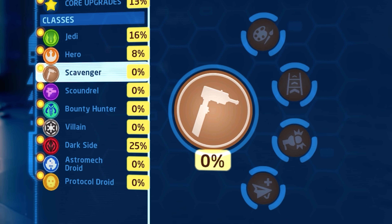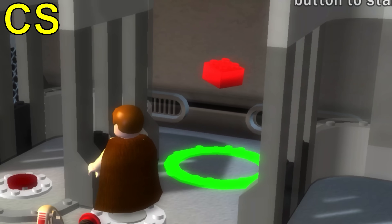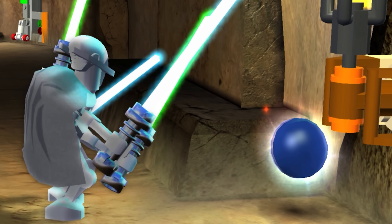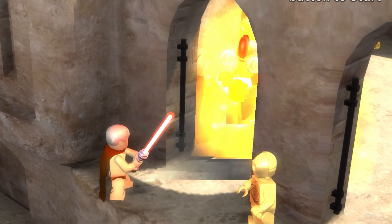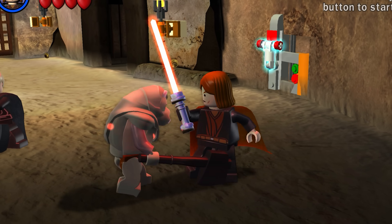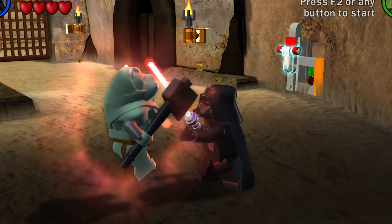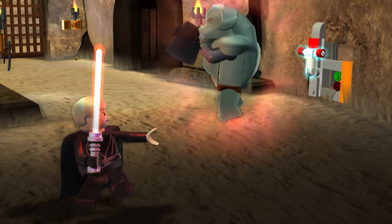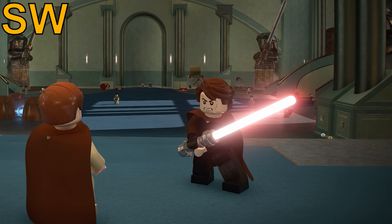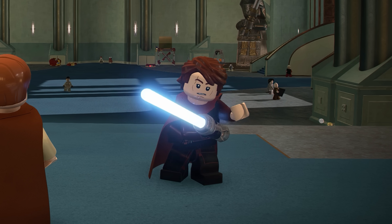While the Skywalker Saga has a progression system with unique upgrades to different types of characters, the Complete Saga and LS3 had red brick power-ups that could be turned on and off or found around the map. One of the coolest being the Darksaber upgrade, where it turns all lightsaber heroes' sabers red, allowing the player to use a Darksaber Anakin or Luke Skywalker. Since Luke's Force ability already matched his father with Force Choke, it only makes this power-up even more fun. Sadly, red lightsabers for Jedi in the Skywalker Saga only appear as a small easter egg with Anakin when you stay idle for too long.